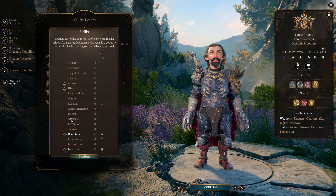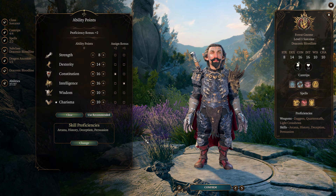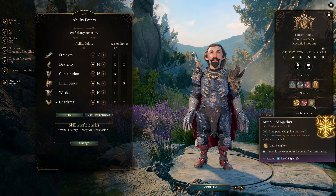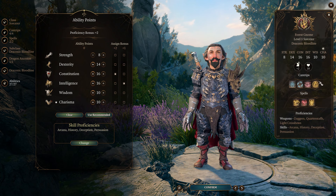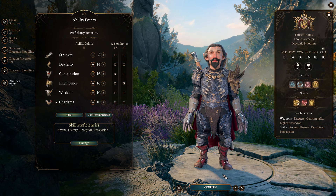Skill Proficiencies — pick whatever you want. So that's level 1. You definitely need Armor of Agathys, White Dragon subclass. I like Shield and I like Magic Missile — they don't use your Charisma, so we took them. Same with these Cantrips — none of them use our Charisma, which is why we took them.